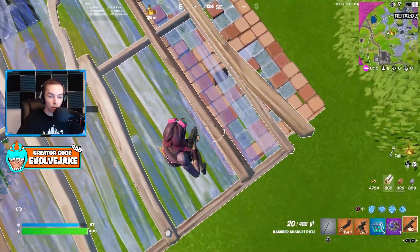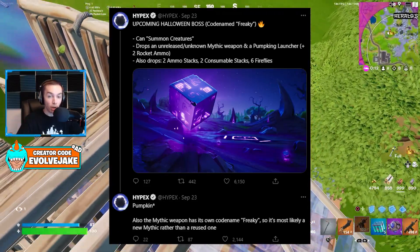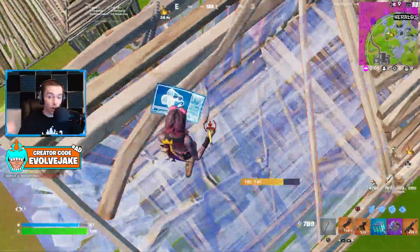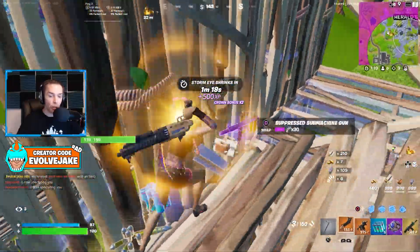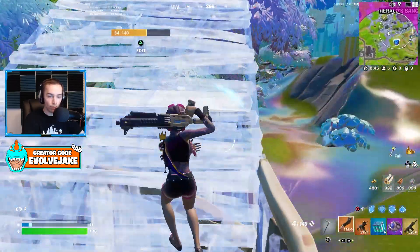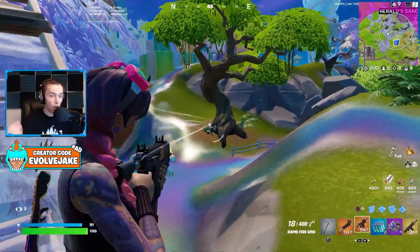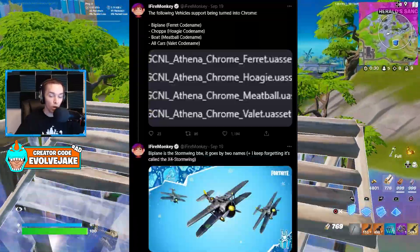The Freaky Boss should be a new boss coming for Fort Nightmares, capable of summoning creatures and bringing its own mythic plus a pumpkin launcher — a reskin of the RPG, which hasn't been in the game at all in Chapter 3. This boss may summon chrome zombies, which we can see in the background of the October crew skin image, fitting both the Halloween theme and the chrome being central to this season.